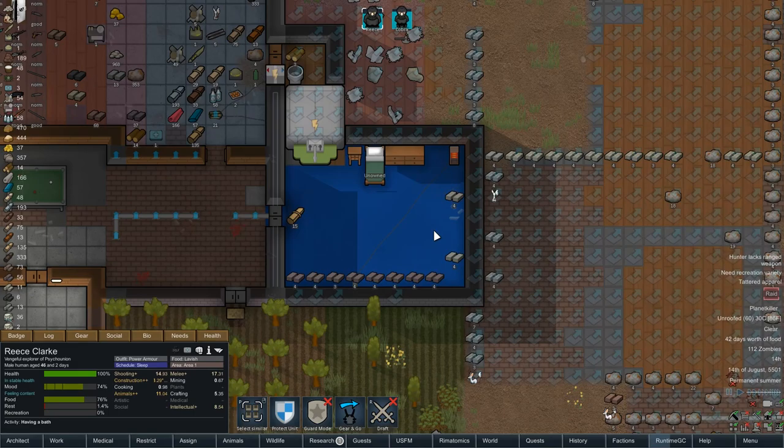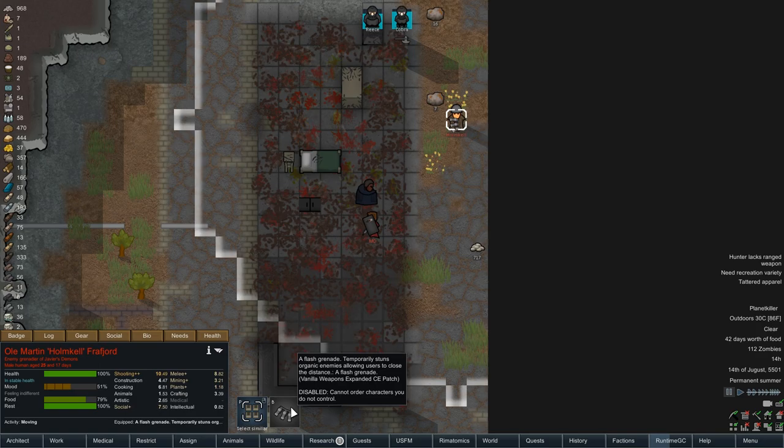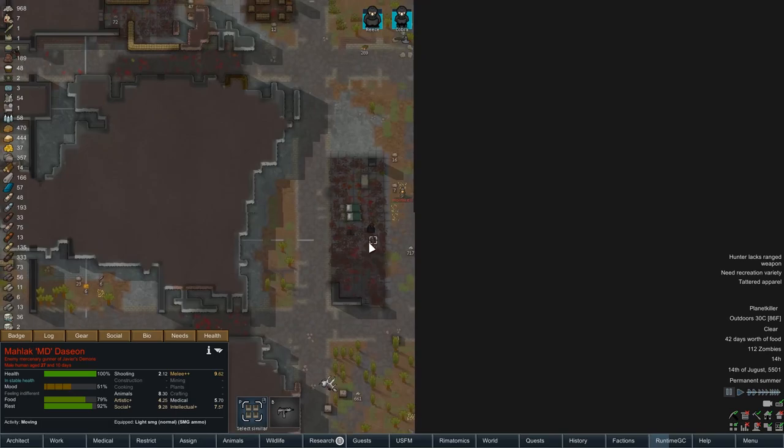The reason I wanted to get the carpets in is because we have such a low social stat - we need to make sure these prisoners feel like they're in luxury, otherwise it's going to be so difficult to recruit them. Unfortunately we're not able to finish it because we've got ourselves yet another raid. He's got flashbangs - not really a big deal. But this guy with the shield could be a big concern because those soak up so much damage.